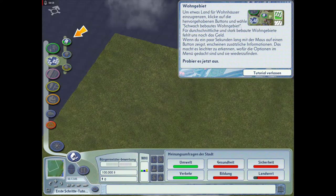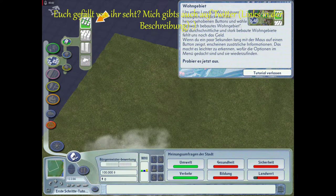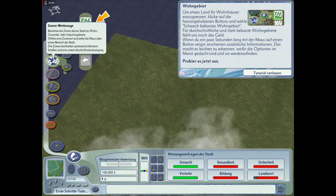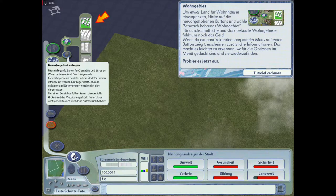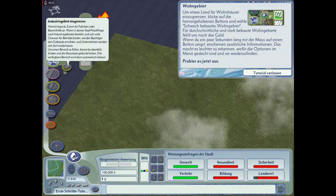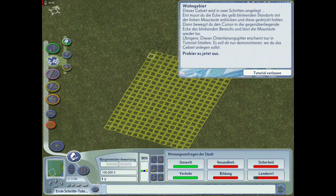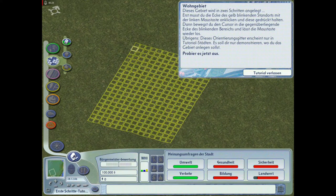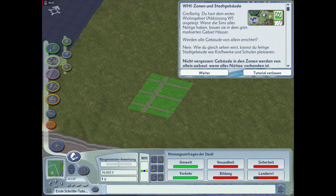Das ist jetzt quasi so eine Teststadt, Freunde. Guckt mal hier, seht ihr das? Hier können wir Zonenwerkzeuge benutzen. In den verschiedenen Zonen sind quasi Wohngebiete, Gewerbegebiete und Industriegebiete. Wir sollen jetzt hier ein leicht bebautes Wohngebiet machen. Um ein Wohngebiet zu erstellen, müssen wir einfach hier das Ding hinziehen.